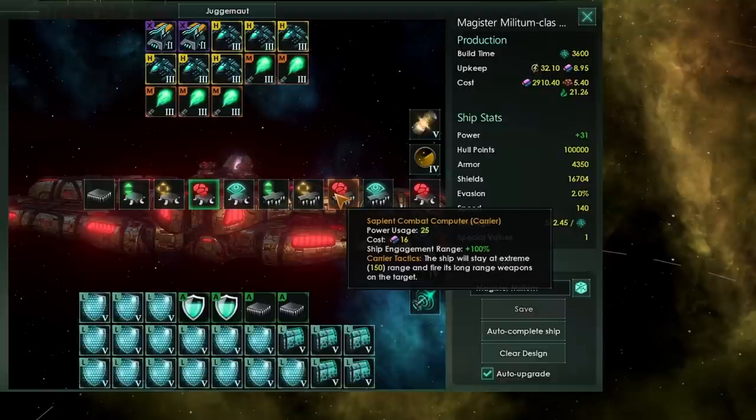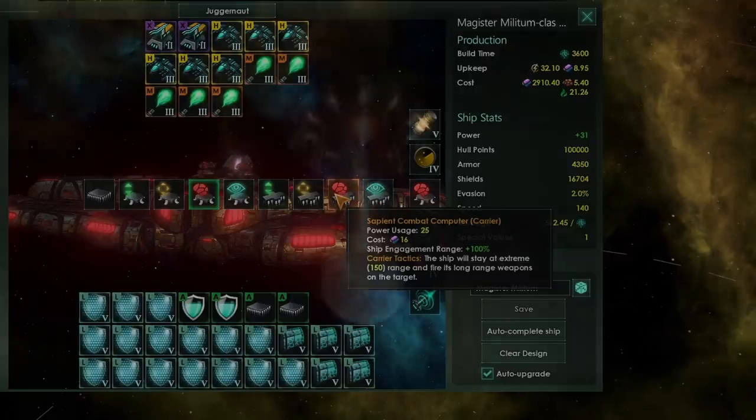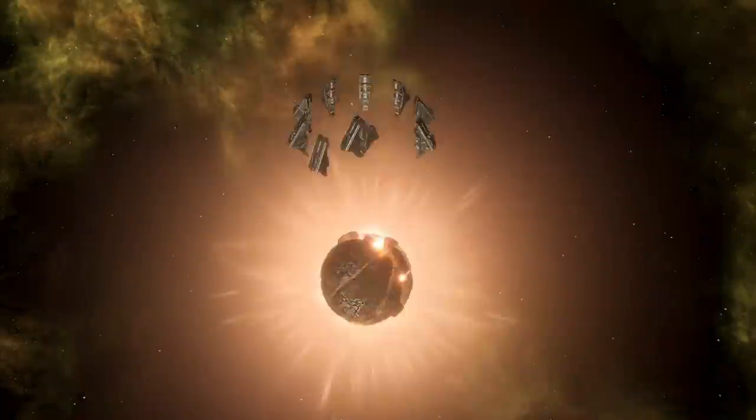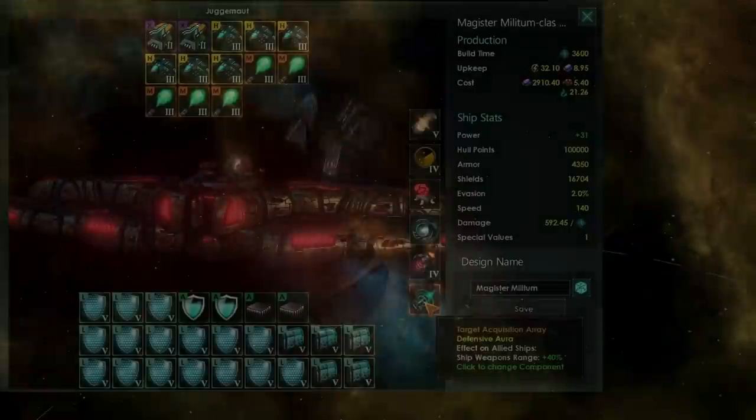If you're worried about your damage output, go for the artillery combat computer. A safer option can of course be the carrier combat computer, but watch out — that additional ship engagement range is going to mean your juggernaut might engage first before any other fleets in the system, and thus be the only ship targeted by the enemy first, which will be very dangerous.